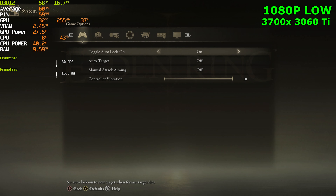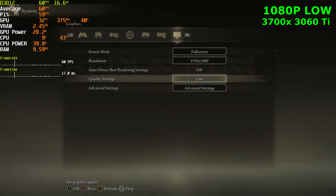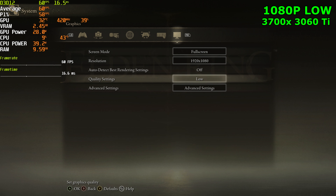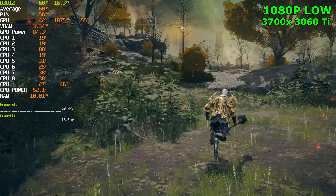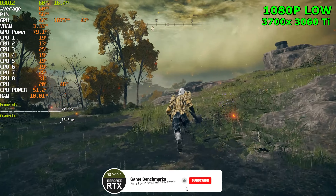Let's jump into the settings. We're going to be starting off with 1080p low. The main purpose of this video is to see if the stuttering has been fixed, and same with the FPS drops that were happening in certain scenarios. So far it looks like we're doing pretty good — not really seeing any lag spikes or any stuttering at all. We're holding a consistent 60.